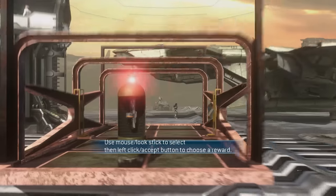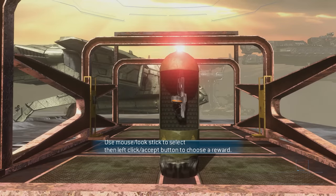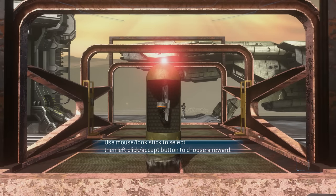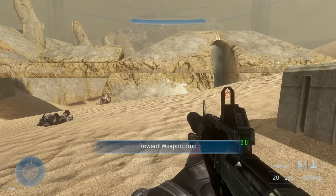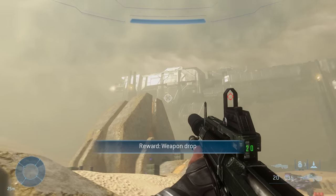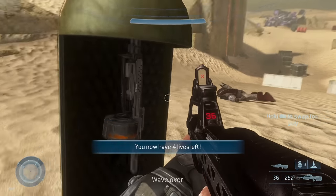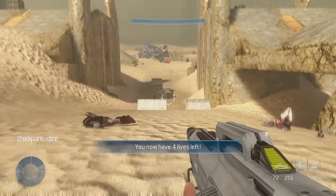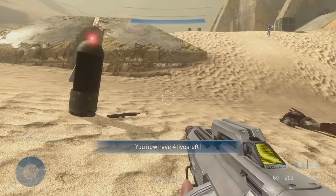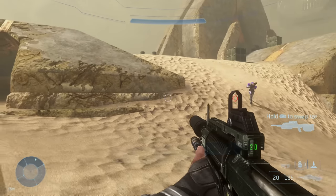Oh, use the mouse look to select. Okay, I guess we can request an ordnance — that looks like the SAW from Halo 4! You have four lives left. Yeah, this is the SAW. This is so cool — the SAW from Halo 4 has made its way into Halo 3.